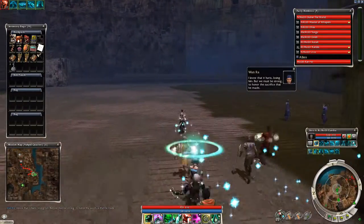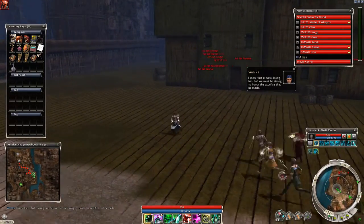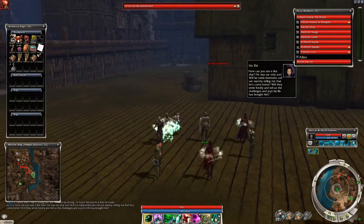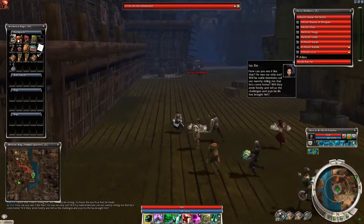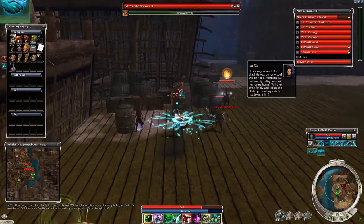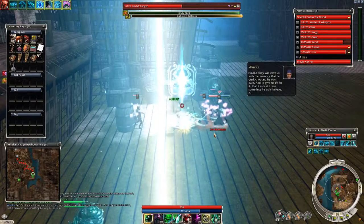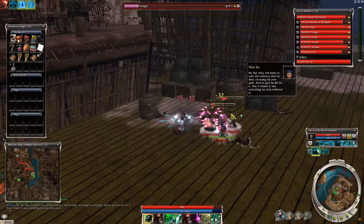It's noticeable that both of my ritualists are carrying spears and shields. The reason is that unlike my Mesmers and Necros, they don't really profit much from having a 40/40 set equipped. Especially the protection ritualist doesn't actually use spells — it's mostly binding rituals, and soul twisting is a skill, so 40/40 sets don't benefit those, meaning there's not much point in using them.